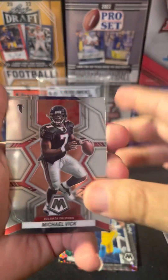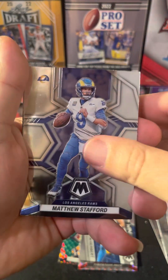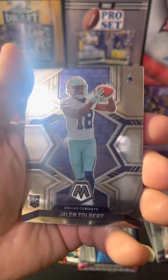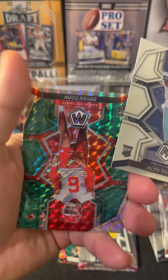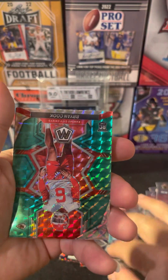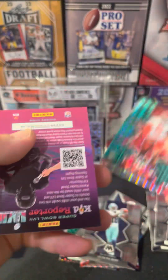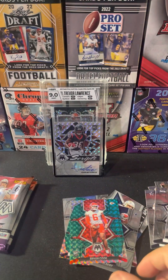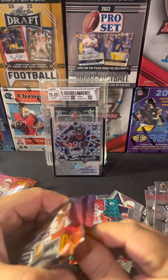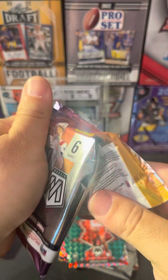Pack three: got Michael Vick, Eli Manning, Matthew Stafford, Aaron Rodgers, Jalen Tolbert, Brian Cook, and a Kid Reporter insert. Three packs in and it's not looking good guys, hopefully things start heating up a little bit here.